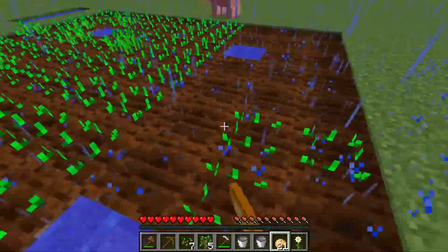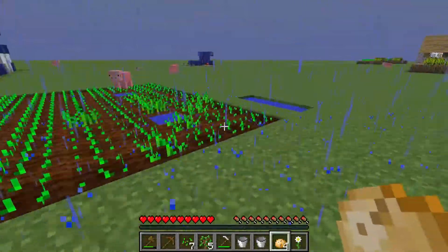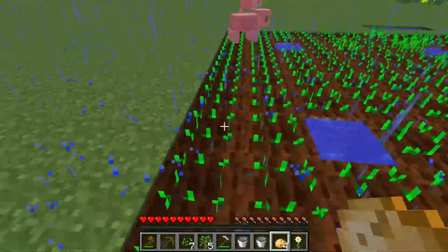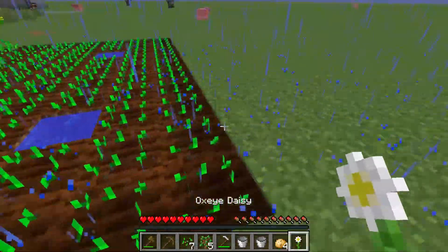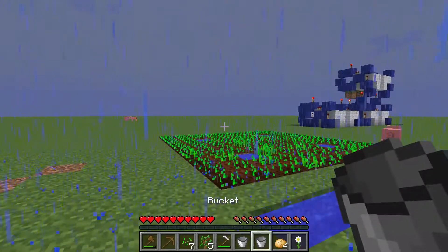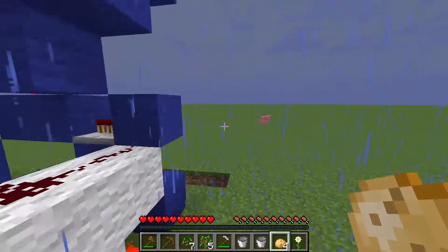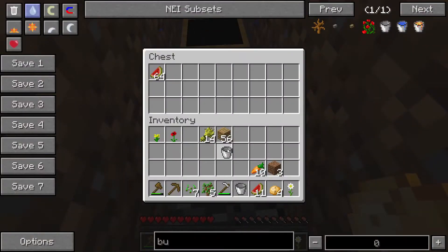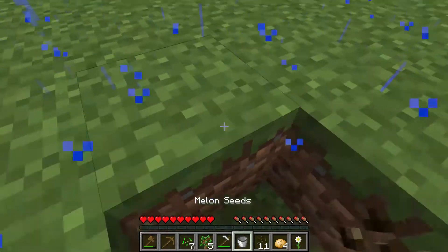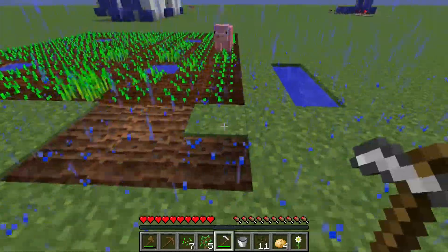Each time you break one of these crops you generally get one to three seeds, and once potatoes and carrots grow you get two to three back, so you always make more and can always expand your farm. For melon seeds, you put a melon into the crafting table and you get melon seeds. Pumpkins and melons work pretty similarly to wheat but they're a little easier to grow.